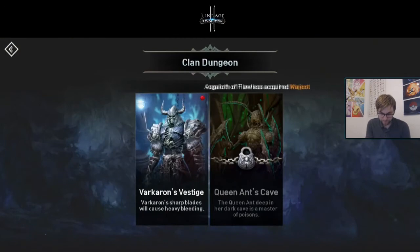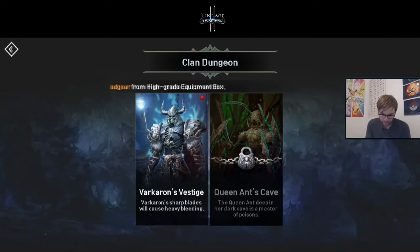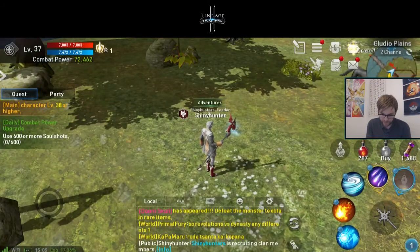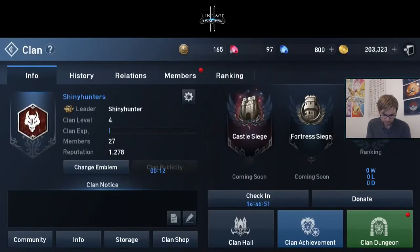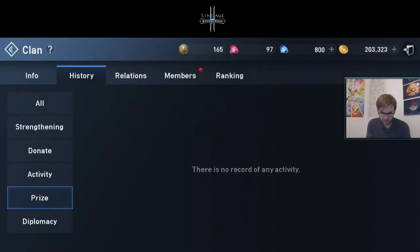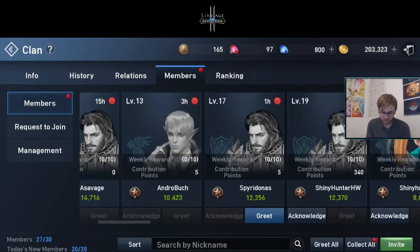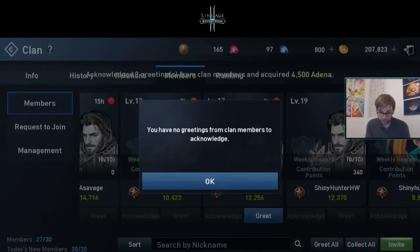We've got the Ant Queen boss to clear — that's accessible after clearing easy runs. There's also a complicity feature which is how I've been recruiting people into the clan all day. Under strengthening, you can make relations with other clans and forge alliances in the future. Make sure to greet all members every day — you'll get clan coins for that.